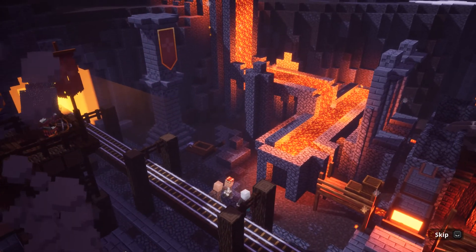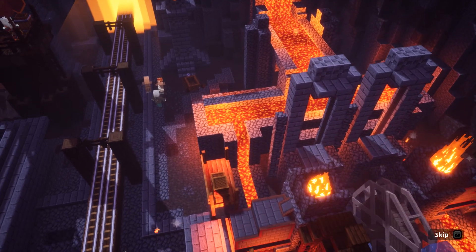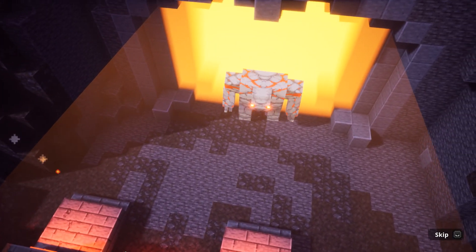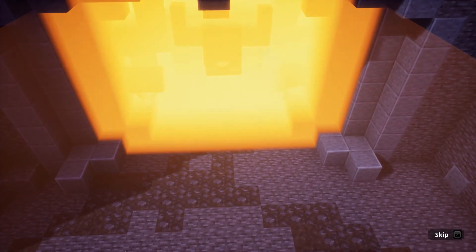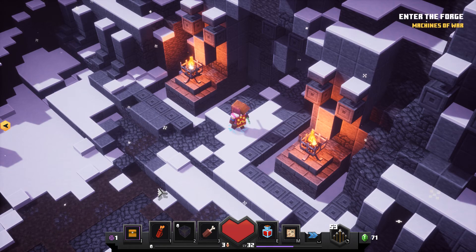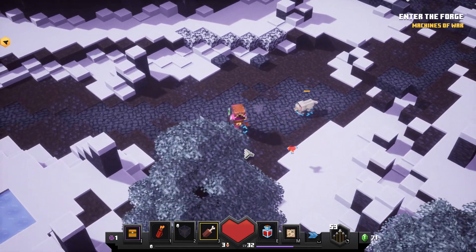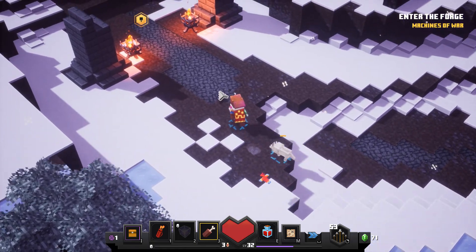The Fiery Forge — where the arch-illager builds monstrous machines that devastate the villages of the overworld. He must be stopped. Strike with everything you've got and raze this forge to ruins. Oh my god, this looks like it's going to be pretty hard. So we need to get into the Fiery Forge first, and everyone saw that massive redstone golem inside that doorway there. Let's not pretend we didn't see it.